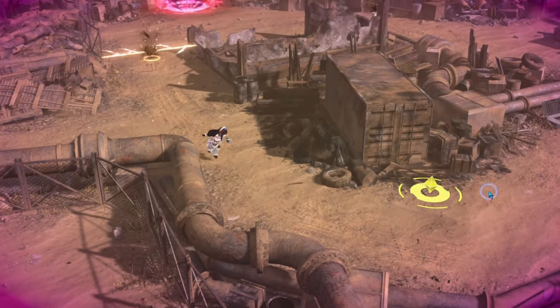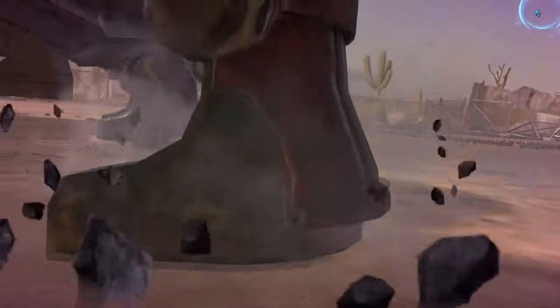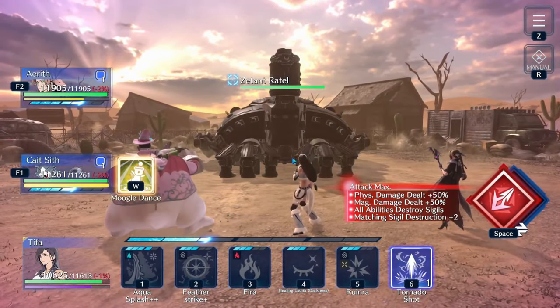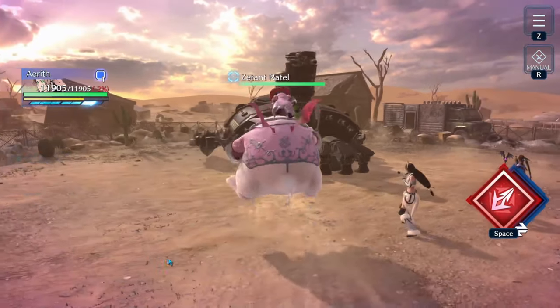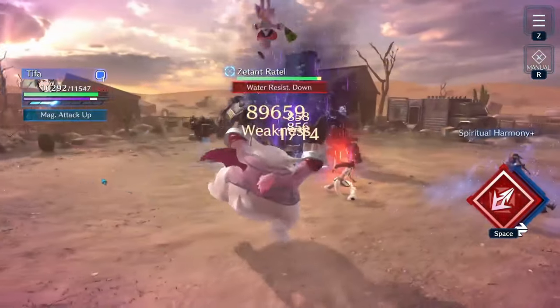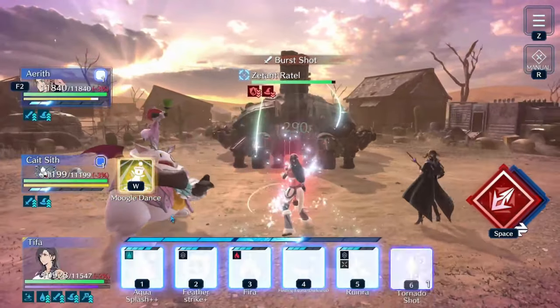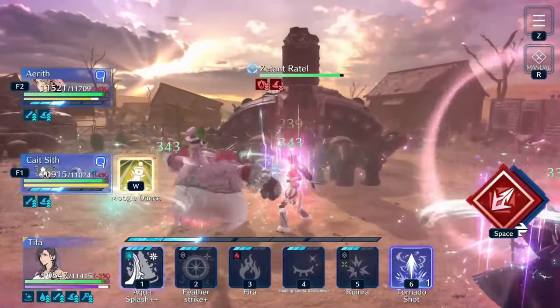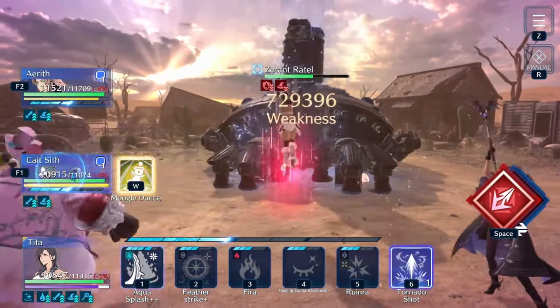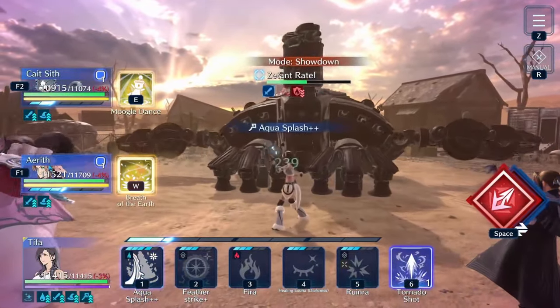Now we're coming back to beat this next boss — Zetent Rattel, I think. Once you debuff the enemy and buff your team, you're just trying to unload and do as much damage as possible, as quickly as possible. Not a lot to say about that. I would try to preserve just a little bit of ATB on Tifa for the next fight, because they will blind her and I want her to be able to get off her water buff.